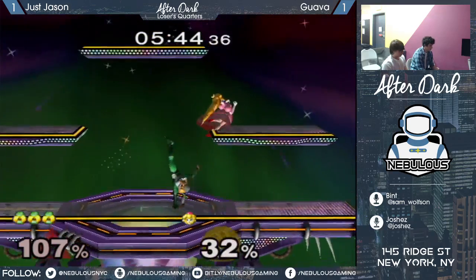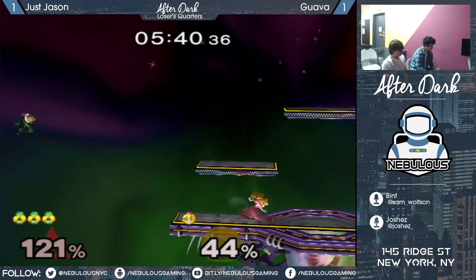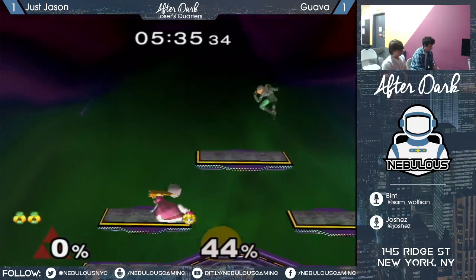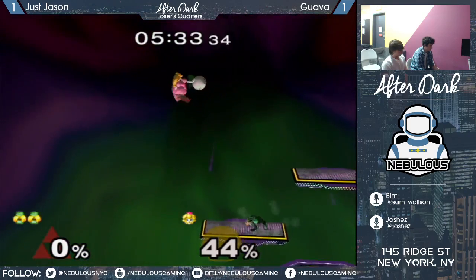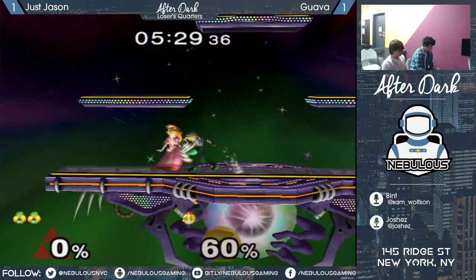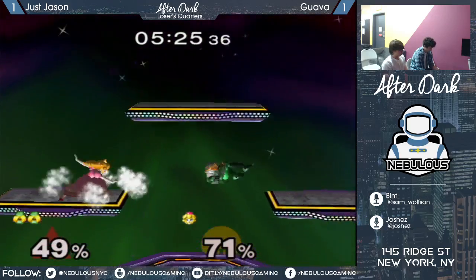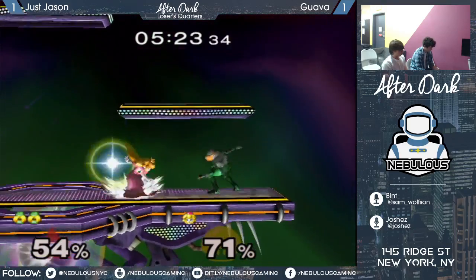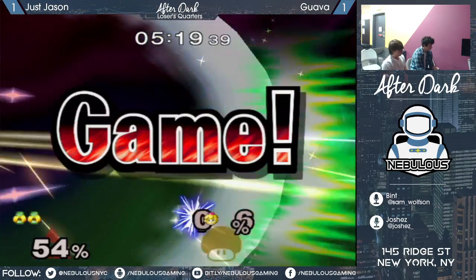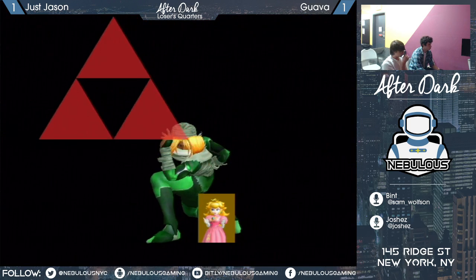Pretty high percent on Jason right now, but he's making a lot of it back. Good DI from Guava there not to get hit by that up tilt, and there should be a stock. Guava at a pretty big deficit and cornered. Jason with a really confident wavedash back - he knows that if he keeps Guava in the corner at this percent, he's in a pretty good spot. Just wavedash back, get the grab, and it leads to a nice combo. Takes game three.